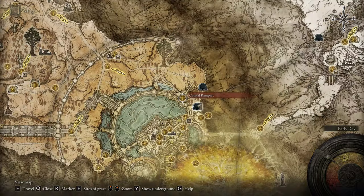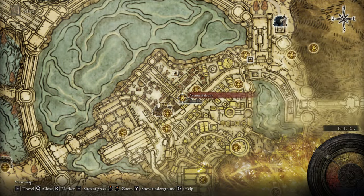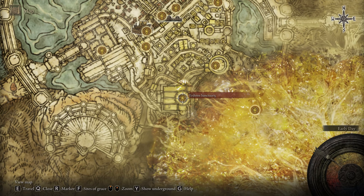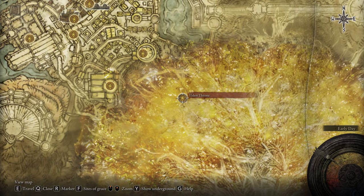Right here you'll have that fight with the knight and enter the Capital Rampart. Make your way to the Avenue Balcony — that's in the middle of the capital — then keep going until you find the West Capital Rampart. Then you'll have a big fight with the spirit of Godfrey at the Erdtree Sanctuary. The next step is to go to the Queen's Bedchamber, and right there you'll have the fight with Morgott, from which you want to get the remembrance.